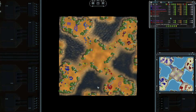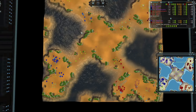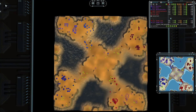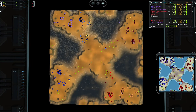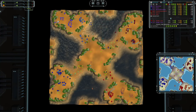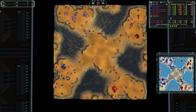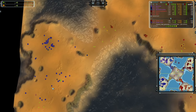Reclaim-wise, not too much, a bit dotted around the sides of the land masses. Around 33.8k, with about 2.8k already reclaimed, so around 35-36k total on the map. Not a super high amount but also not super low, so it's probably gonna help out the players quite a bunch.